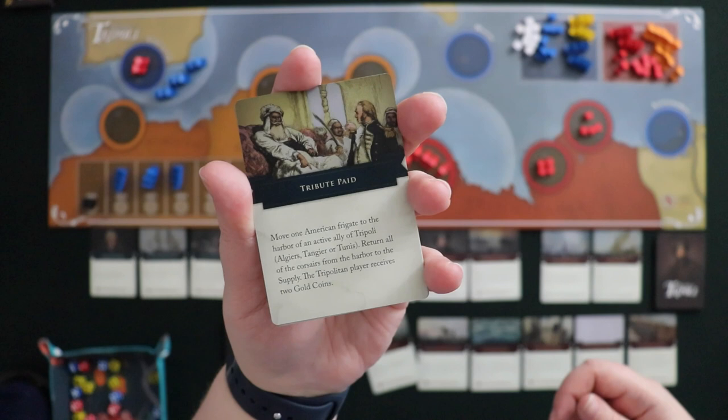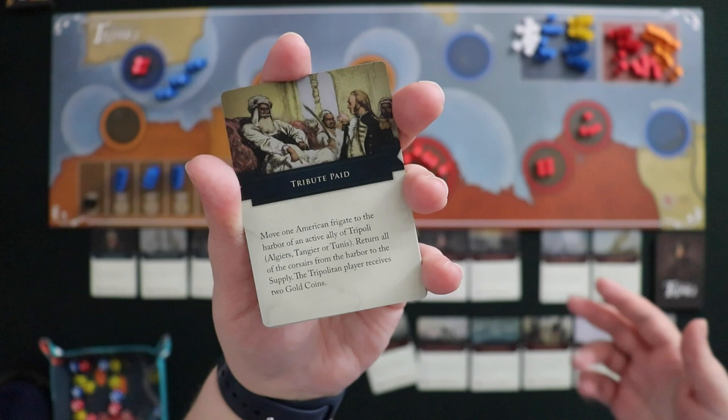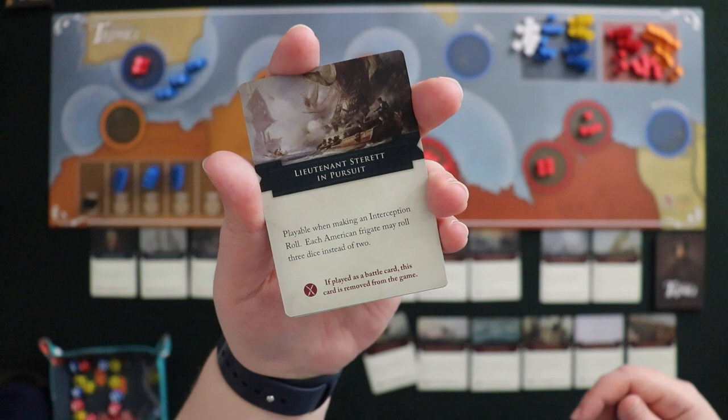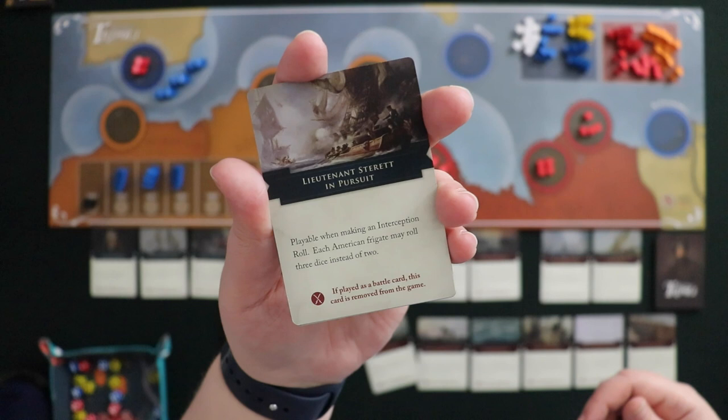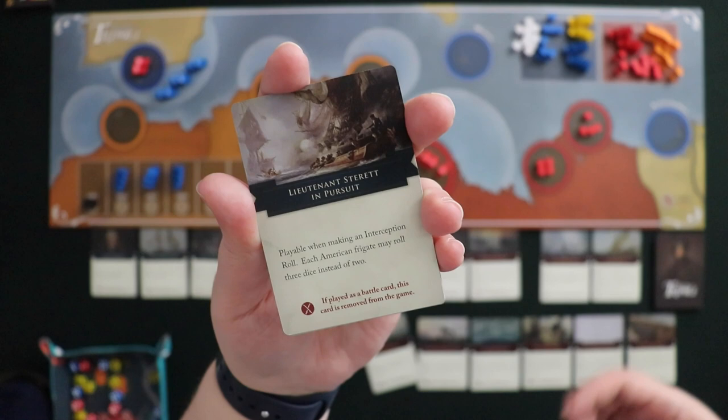I also have Tribute Paid — move one American frigate to the harbor of an active Tripolitan ally, return all Corsairs from that harbor to supply, and get two gold coins. Maybe not useful now, but useful down the line. And Lieutenant Sterrett in Pursuit, playable when making an interception roll — each American frigate can roll three dice instead of two. Since I only get it once, I want to choose the right moment to use it.